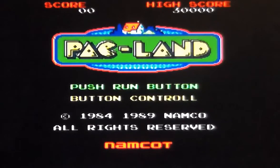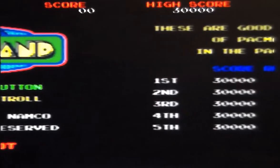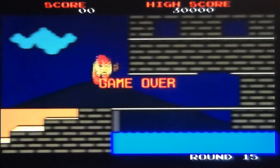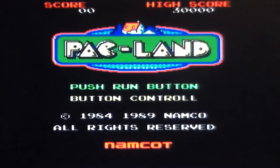This is Pac-Land on the PC Engine, released by Namco in 1989, and it's based on their arcade machine of the same name released in 1984. This is my favourite Pac-Man game. You could argue it's not a true Pac-Man game, but all the elements are in place — obviously it's a platformer, but you've got ghosts, fruit, you can collect power pills and eat them, but it's a left-to-right side-scroller.